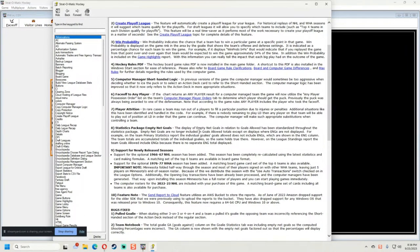This has been a big thing — the computer manager shorthanded logic. In previous versions, the computer manager would sometimes be too aggressive in deciding whether to shoot, ice the puck, or select an action deck card. The computer manager logic has been improved so it only refers to the action deck in more appropriate situations.